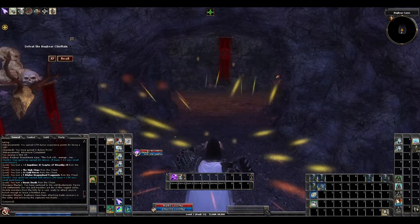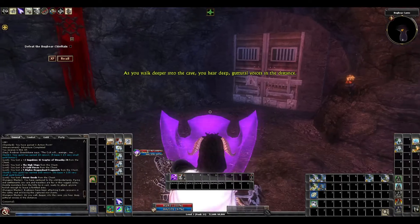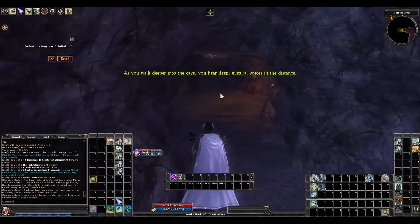Casting Expeditious Retreat, and Night Shield, because saving throws are always important.